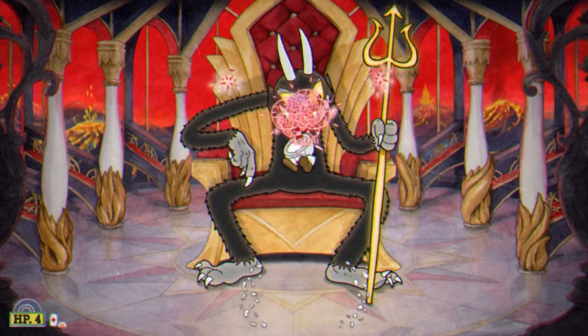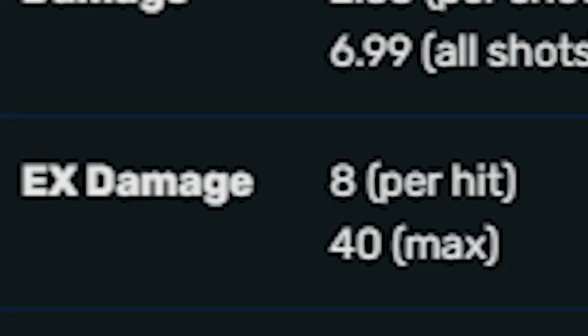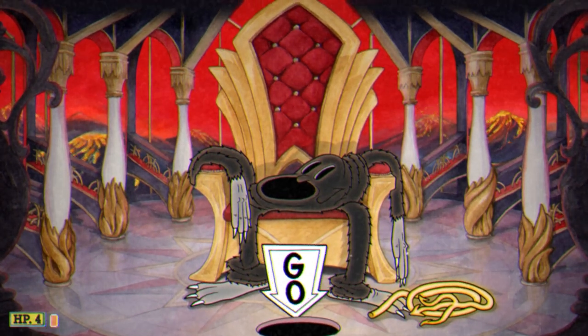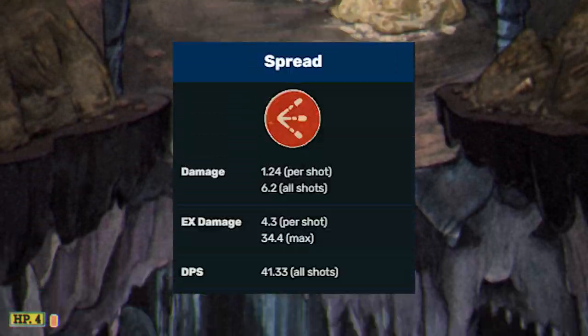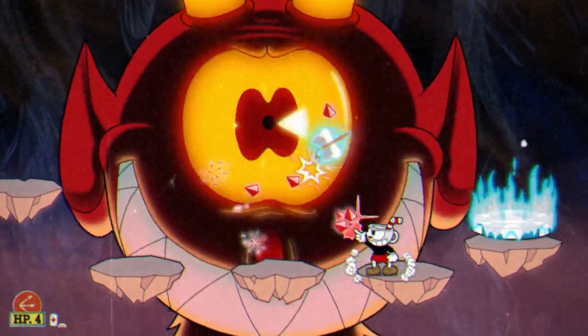This is also the same about Twistup, surprisingly. I'm going to be honest, I really don't like this weapon, but it actually has one of the highest potential EX damage of 40 if it hits 5 times. To put that in perspective, hitting all shots of the Spread EX on a boss deals around 34 damage max. Still, the second shot is really up to you.